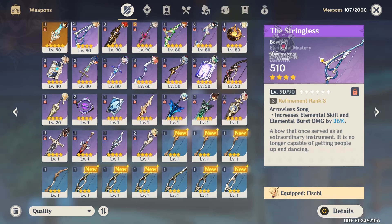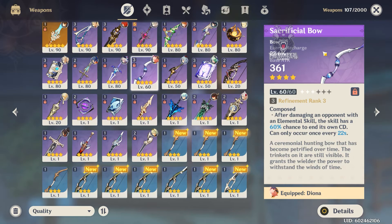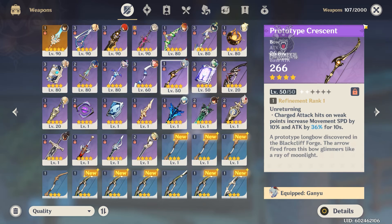The Sacrificial Bow is good because of the energy recharge — good for spamming her ult — but because of its effect I really don't like it for Ganyu, because her E isn't that crazy. It's cool, I like the flower, and maybe there will be better uses for it in the future, but I just don't find it as useful. The skill effect is nice but you don't really need to keep resetting it, plus the cooldown is every 22 seconds. This is just not the bow for her in my opinion.